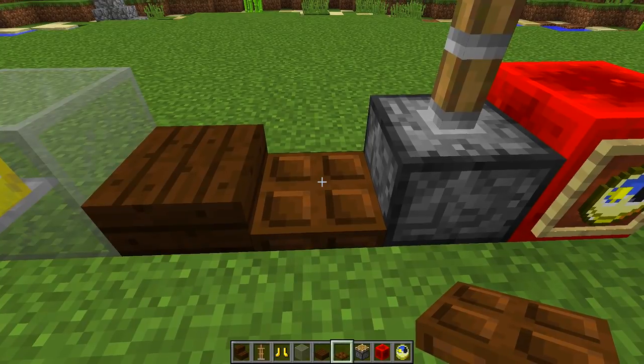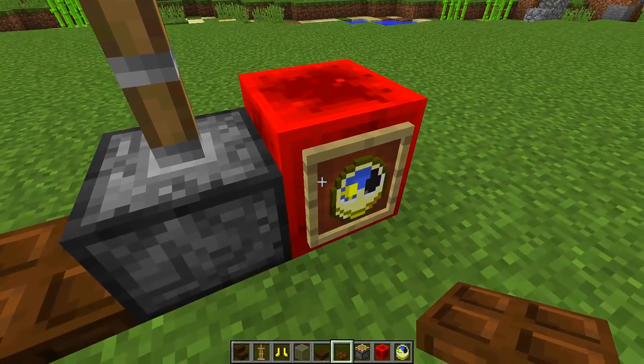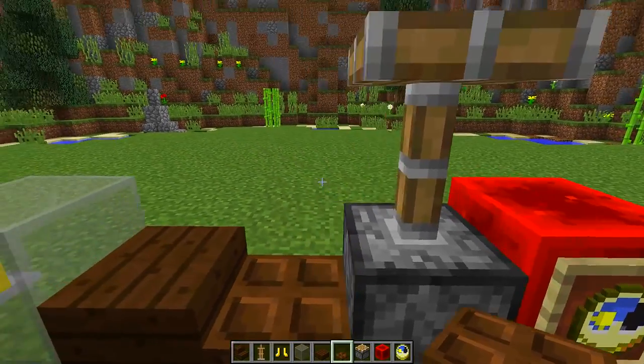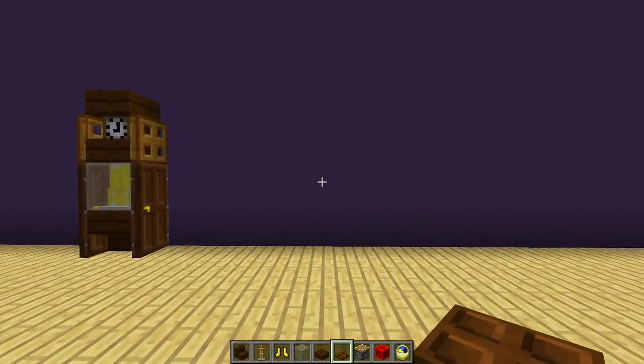We also need dark oak trap doors, which are new to Minecraft 1.13, pistons, redstone blocks, item frames, and a clock. Now once you have all of these blocks, we then need to find an area where we want to build our grandfather clock.